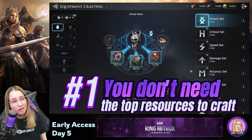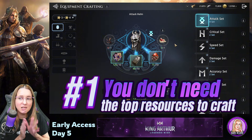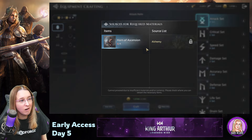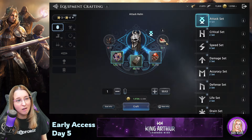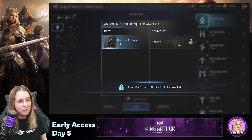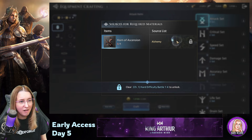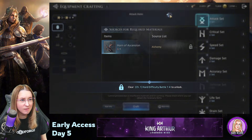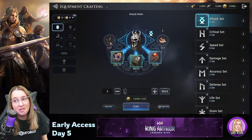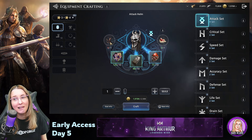Did you realize you can craft without the top items? On the very first day I unlocked this, I saw 0 out of 1 for certain slots and was confused about how to get them. It turns out we have to wait until chapter 1 of hard, battle 1, to unlock those. I was really annoyed — why are they showing me equipment crafting if I can't even use it until chapter 1?